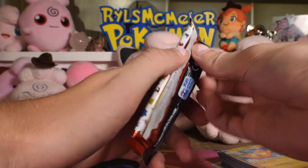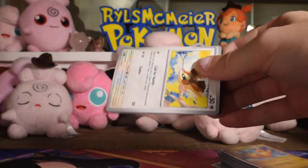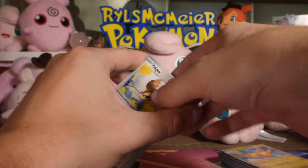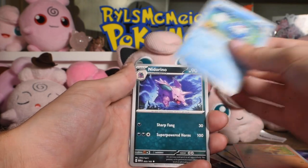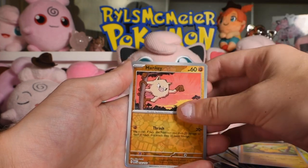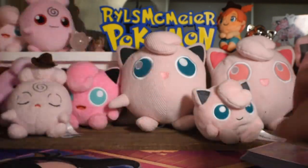Last pack of the fifth bundle and then we're moving on to the finale. There's the code, holo energy. Pidgey, Metapod, Ponyta, Poliwag, Nidorino, Golduck, Pinsir, Pikachu reverse, Mankey reverse, and a Mr. Mime as the rare. A freaking mime — terrifying, just the worst.